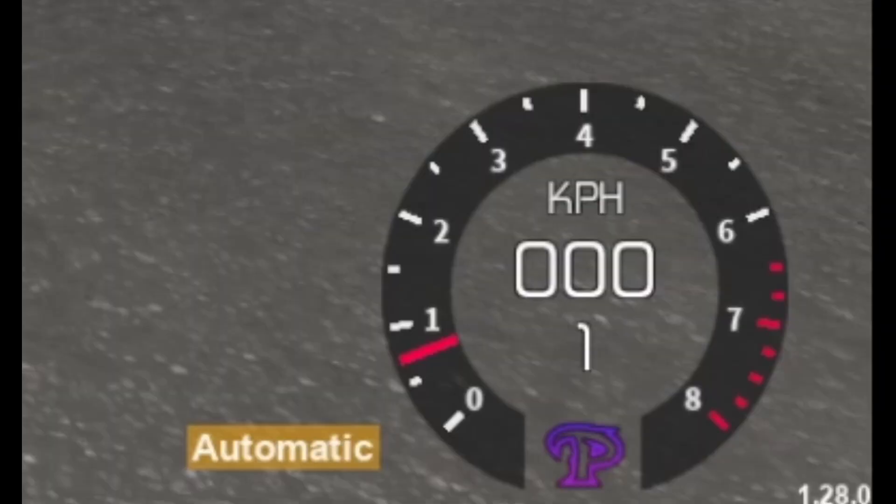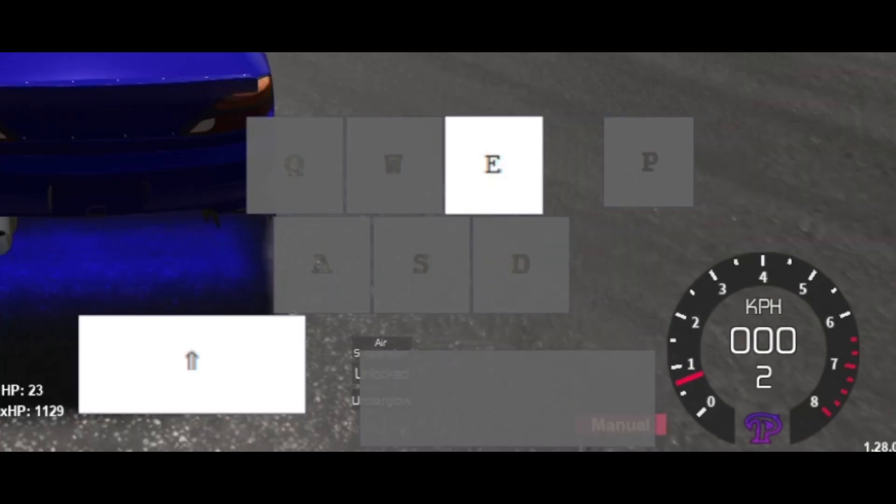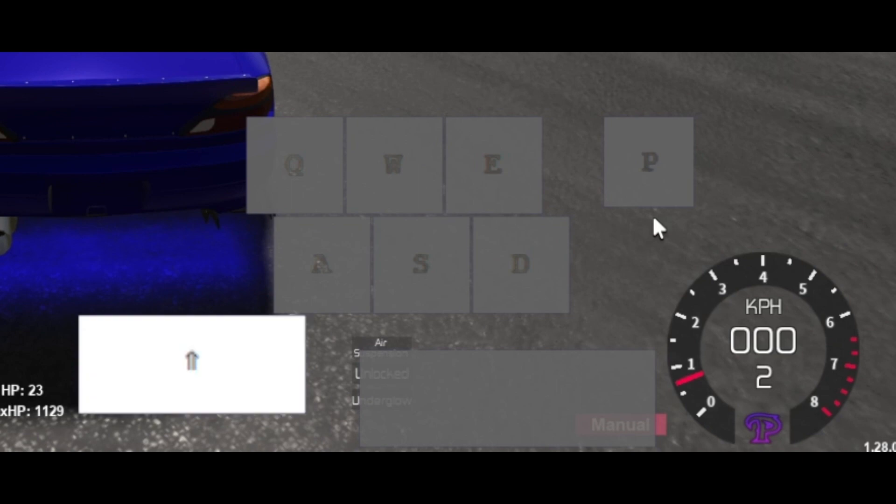So for beginners, I will recommend you to use semi-transmission, because it is less complicated than manual. You can change your gear by pressing E and Q in semi-transmission, but in manual transmission you have to press the clutch first, then press E and Q to change your gear.